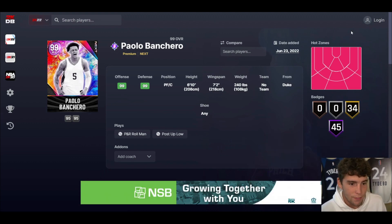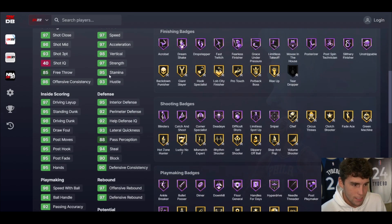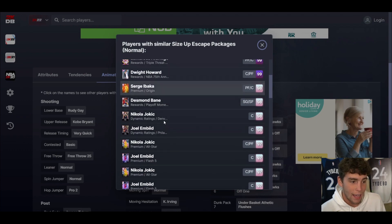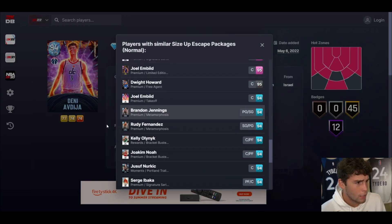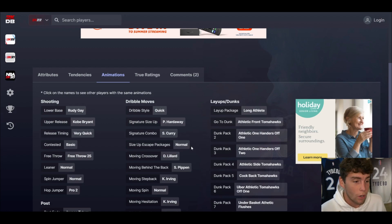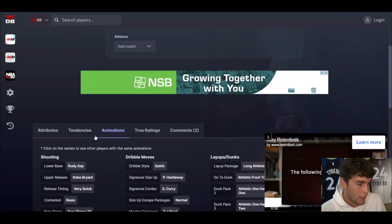Banchero is up next — 6-10, 7-2 wingspan, hot spots from everywhere, power forward and center, so can't play the three. 45 Hall of Famers, 34 on Gold, only missing teardropper. 93 three-ball, basically an Invincible card. Pass reception's a little low but doesn't really matter. Defensively and playmaking wise solid, shooting wise very solid. Rudy on Very Quick, normal leaner, quick dribble style normal size-up escape, Scotty move-by-the-back. Banchero is not as good as Jabari Smith, but with that Rudy base on Very Quick he's going to be really solid in MyTeam.